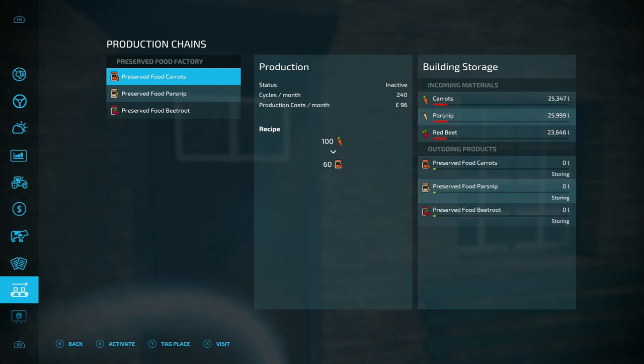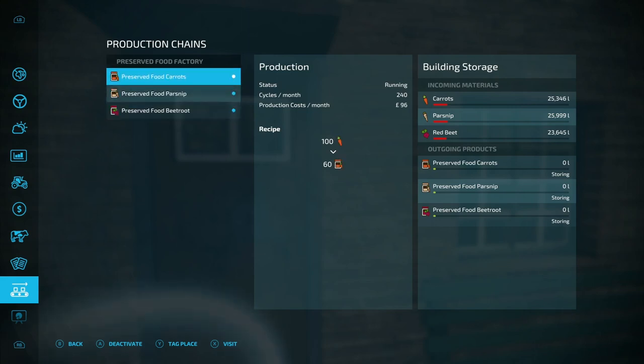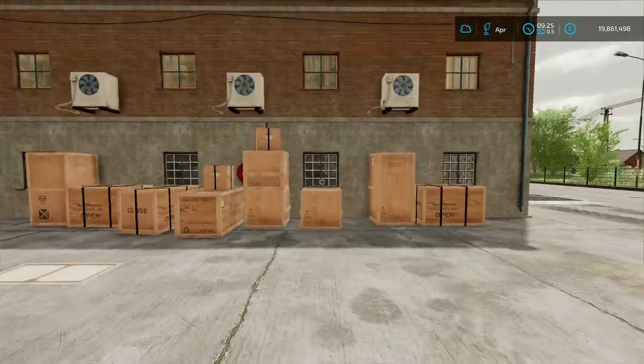I've got all my stuff in. Turn those three on. Now they're going to do 240 cycles a month, but obviously that's only per production unit, so if you've got three on the go as we have here, you're going to need to divide that by three — so that's 80 cycles a month if you're running all three at the same time.